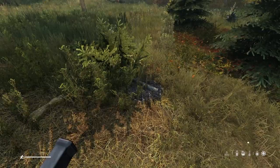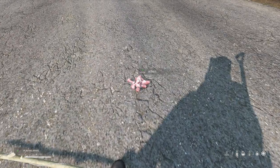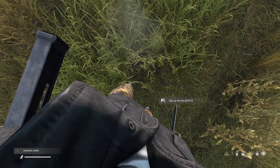Cut down a tree and bury items where the trunk was — this will create a hidden stash that persists on server restart. If you are ever struggling with food, you can make an improvised fishing rod out of a long stick and rope. You can make an improvised hook by using a knife on bones.